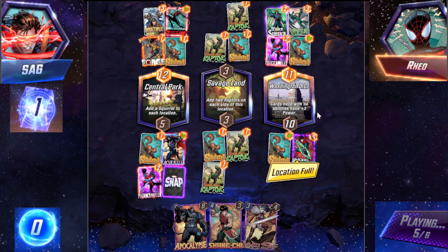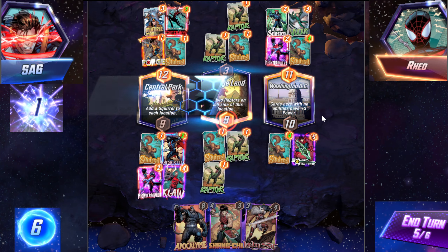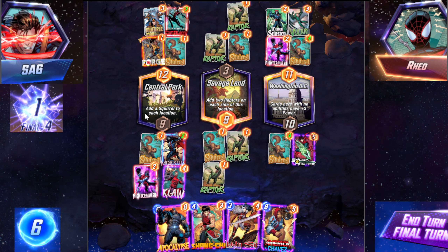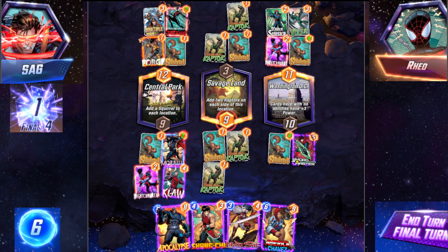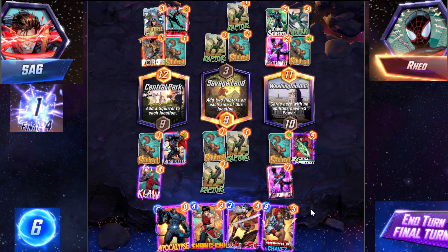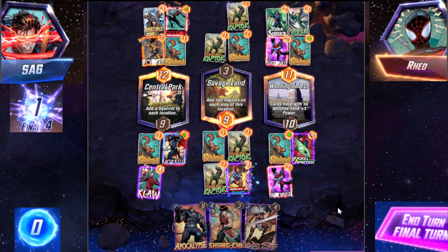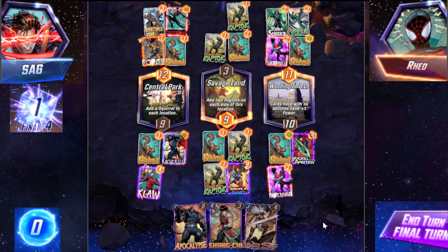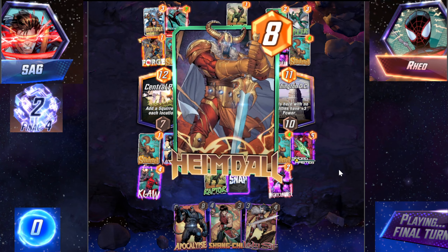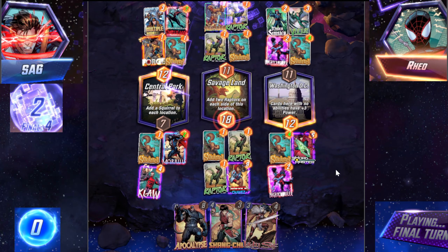Wait, that's really weird. Because now even if he plays anything, don't I just win? Because I give up this location. We go here to win this one. He flips first. I think I just Chavez though, right? There's no way he beats me, right? Yeah, his Heimdall does nothing. As expected.